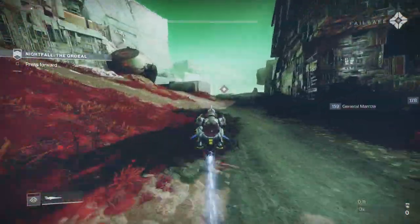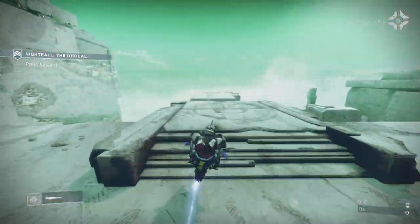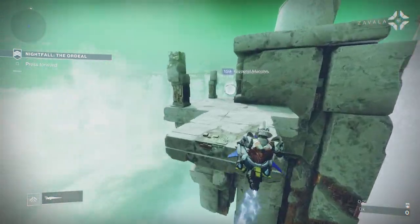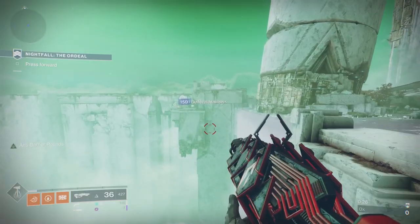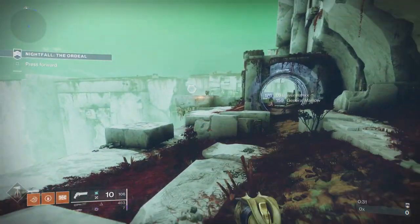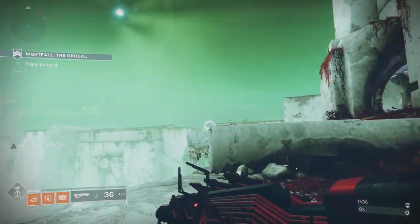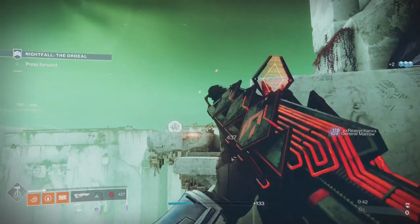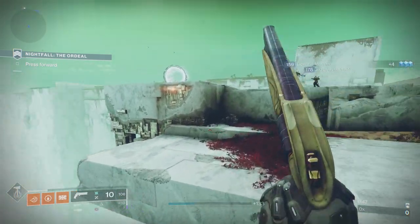When you come into the strike, eight times out of ten someone's already going to be in there and you'll just be piggybacking off their run. None of the enemies in this first area actually accrue you points. The only enemy I ever really worry about here is the big Cabal guy — the Blood Guard Centurion — because he can melt you before you even get past this section.